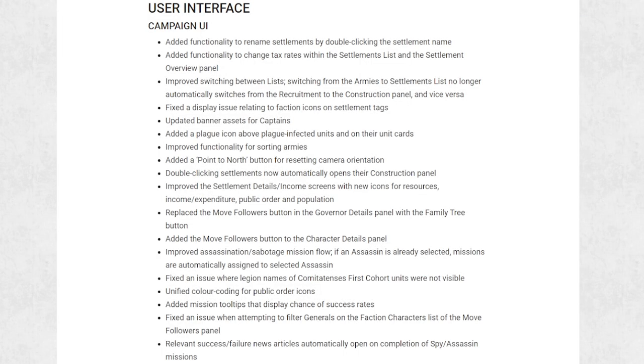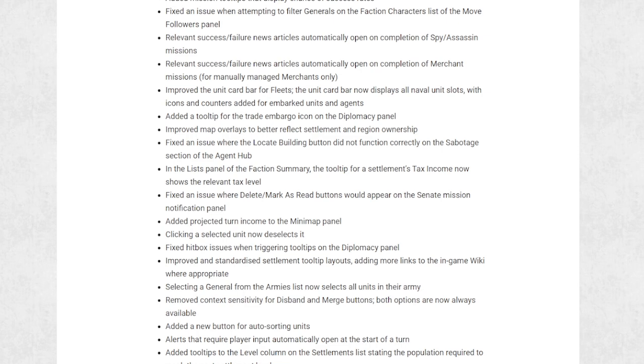You can now rename settlements by double clicking the name — a minor one but still nice to have. You can now change the tax rate within each settlement, not sure why they removed that to begin with. Switching between panels now doesn't open and close others, like between construction and recruitment, which is a huge win. Being able to open the construction panel right away by double clicking the settlement has also been added back in. Settlement and income detail panels now look a bit clearer as well. And when you have a unit selected, clicking on that unit now deselects it — a massive quality of life improvement.